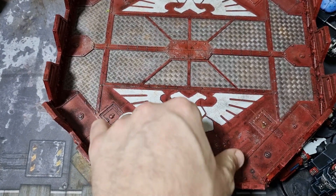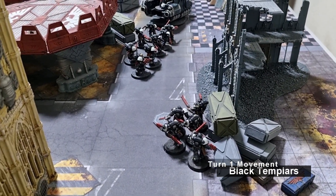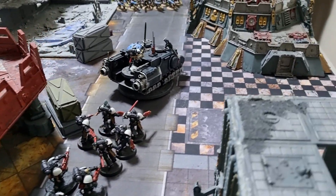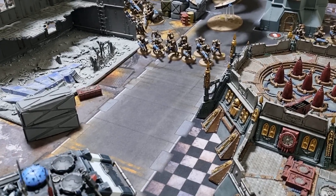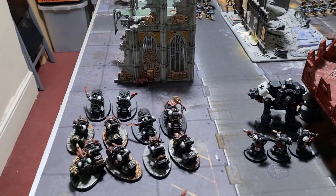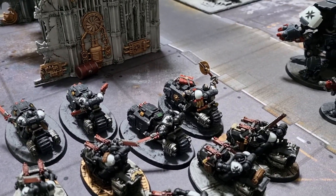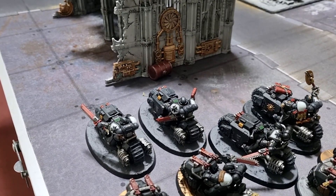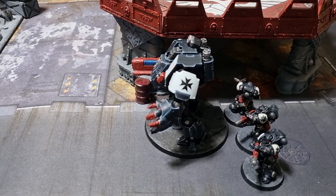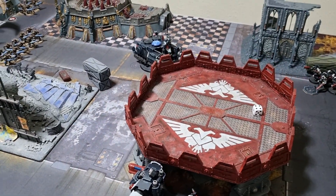Templars Turn 1 — movement phase done. Everything that could advance has advanced: the Intercessors, Eradicators, and Impulsor all advanced up one side. The bikes made a hefty move of 20 inches thanks to the Turbo Boost rule. The Chaplain got off Divine Protection and Fervour of Devotion onto the Outrider squad, giving them an extra attack and making them Unyielding. The Redemptor Dreadnought also advanced.